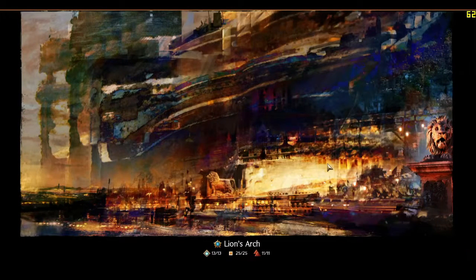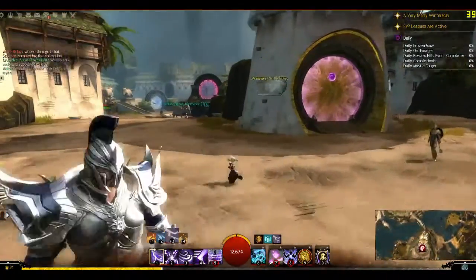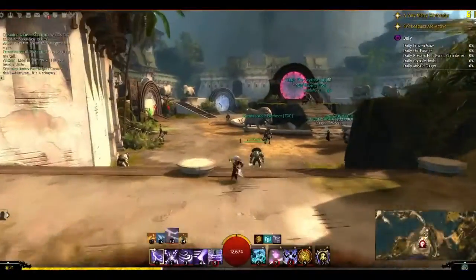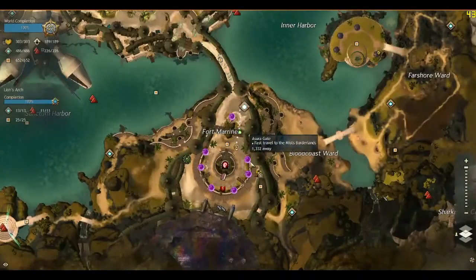I was wondering what that door was next to him, but that's actually part of his icon, it looks like. The only dungeon here is Fractals of the Mist — is that through this portal now? It is. They made a brand new portal for it, right in the center of the plaza.